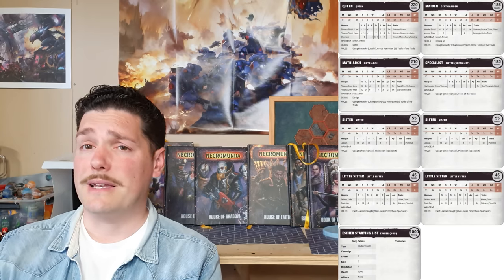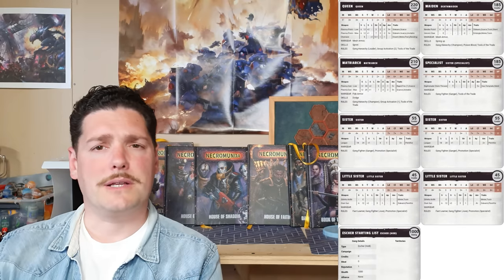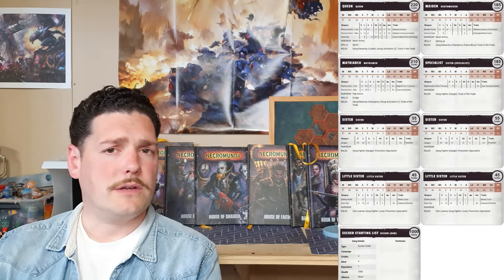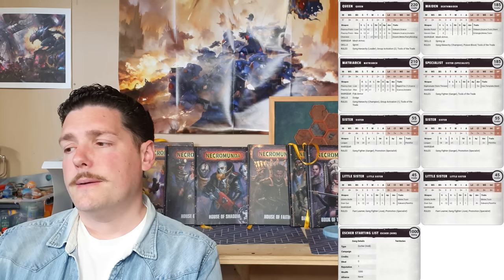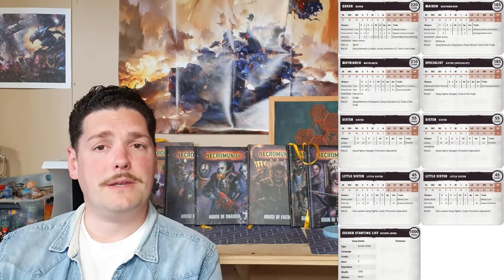Moving on to your champion — the Matriarch — since we've got a close combat leader and close combat Death Maiden, it was natural to take a high-powered ranged weapon: the plasma gun again, for 100 credits. Plasma guns for 100 credits are phenomenal weapons with high damage output. The ammo is not great and they are scarce, but you're only shooting a couple of times per game and generally killing what you shoot. We've got flak armor and Dodge — giving you a six-up invuln save to stay alive a little longer.